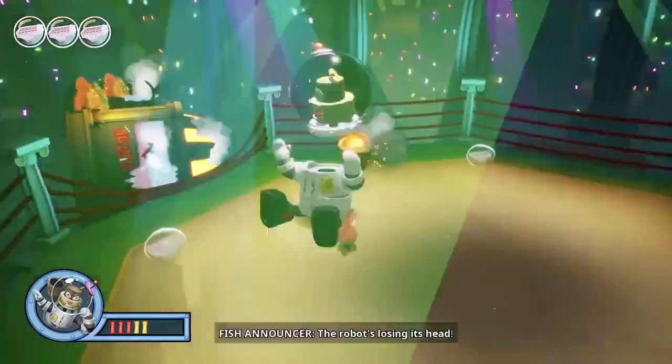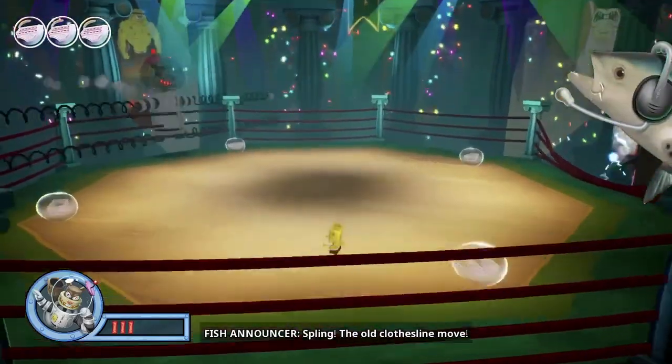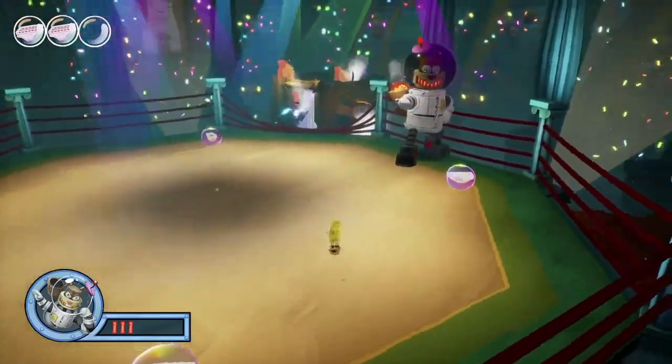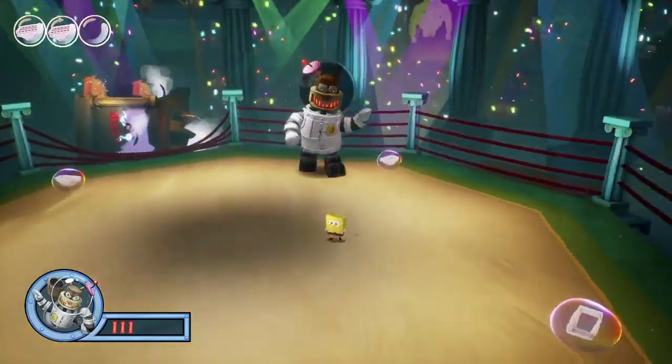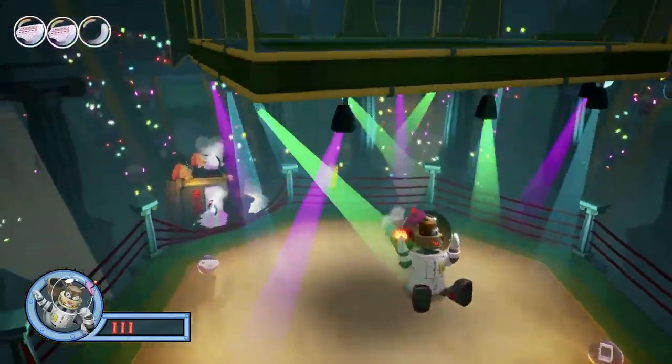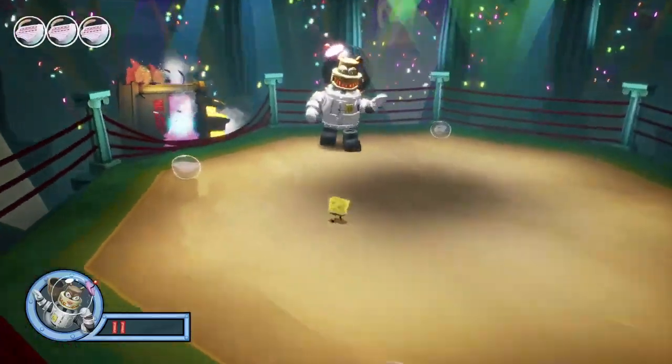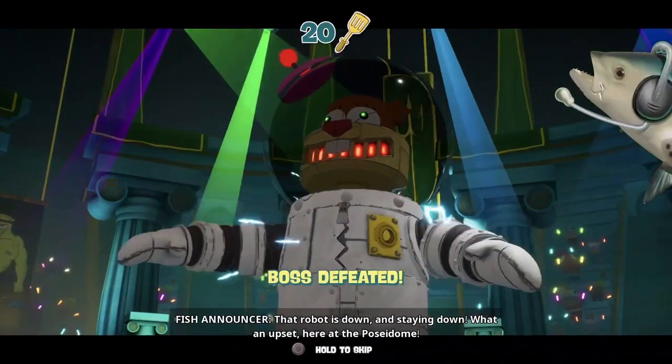The first phase is pretty easy and is cleared on the first try. The second phase really isn't any worse and is also cleared first try. The third phase was tougher than expected — the double clothesline move feels a lot harder to dodge in this version than it was in the original. It's one of the few more difficult areas, but I did eventually get some consistent timing down and cleared the boss fight, earning myself the bubble bowl.